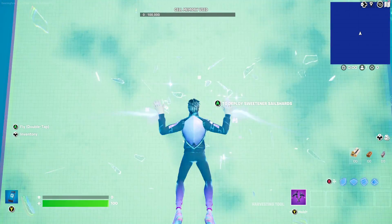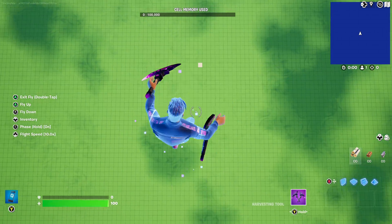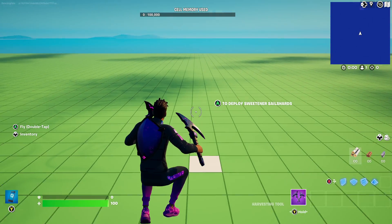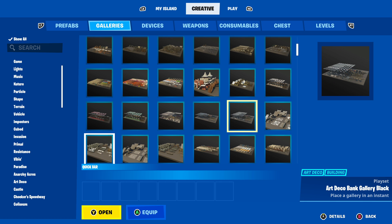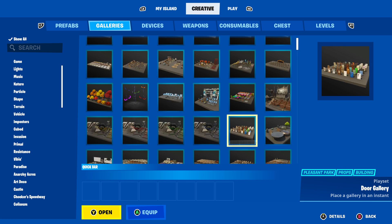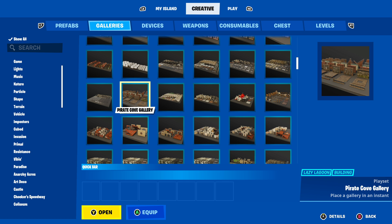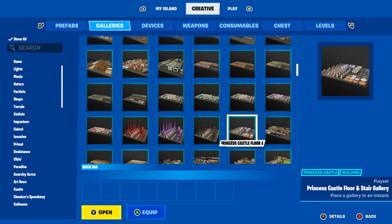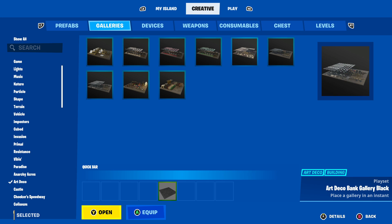We got our map all set and we're loading in. Now we're going to get started by getting the essentials down of what we need. Take a moment and browse through all of these galleries — choose the type of theme you want your box fight to be. There are so many themes nowadays in Fortnite Creative. You can go with a pirate theme using the Pirate Cove Gallery, or even create a princess box fight if you'd like.